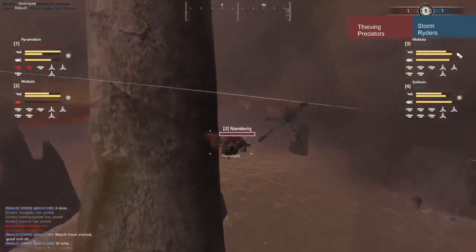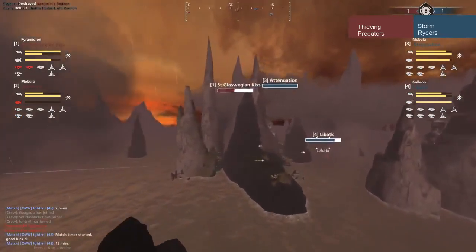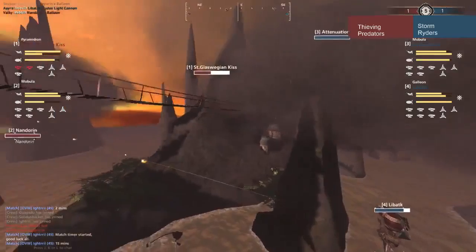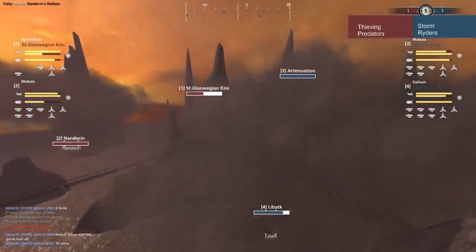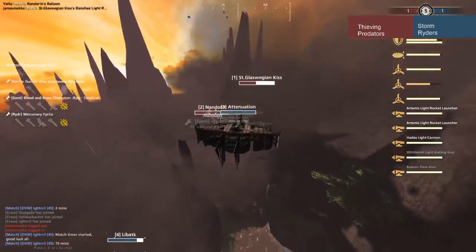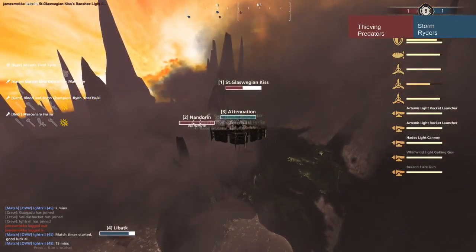Glaswegian Kiss going for a flank. I'm pretty sure Attenuation is aware, and they are. Not having any support from his ally, he should probably think about backing off or at least staying in cover. Forcing Attenuation to either go forward and expose himself, or back off — that's what they want. You've got to fight for cover, especially on this map, just like Fernfield.